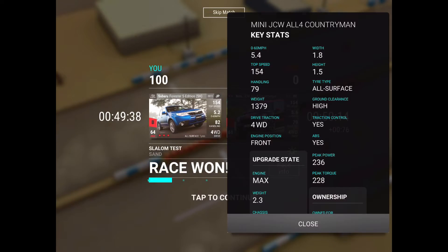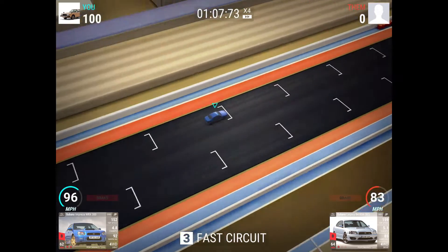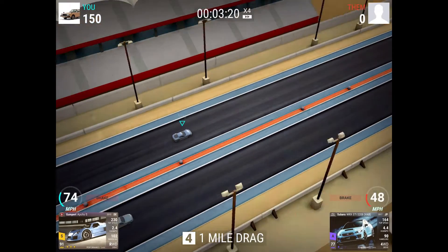I have the JCW Countryman as well, and I know it's a pretty light car — but the Forester is also pretty light, so it's good to know the Forester beats it. Otherwise I might have switched to the mini. The Forester being lightweight is why it's winning those races.